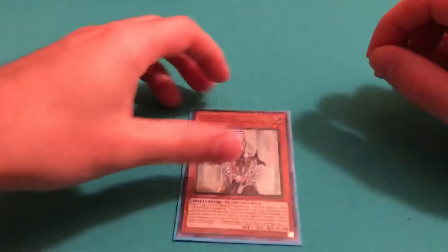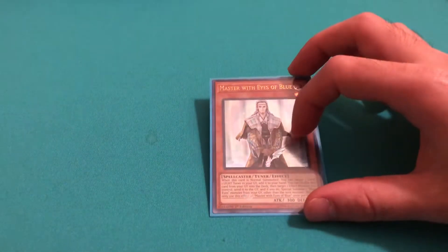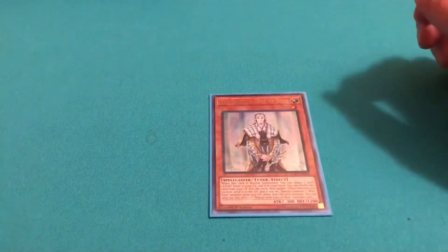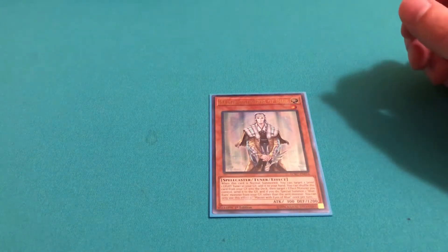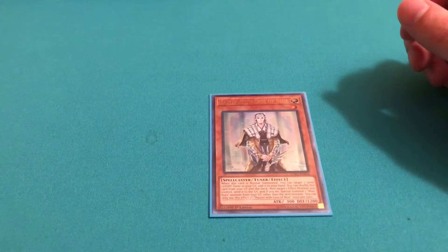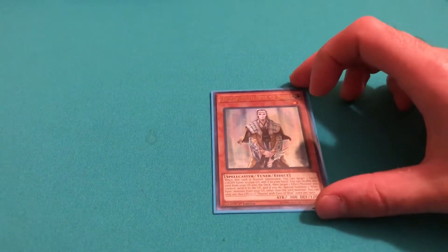Next, I play one Master with Eyes of Blue. This card is actually really good. I love its graveyard effect — when you can target one effect monster, you can tribute it, send it to the graveyard, and if you do, you can special summon one Blue Eyes monster from your graveyard other than the sent monster. It's really great. You can combo this off with your Spirit Dragon really well.